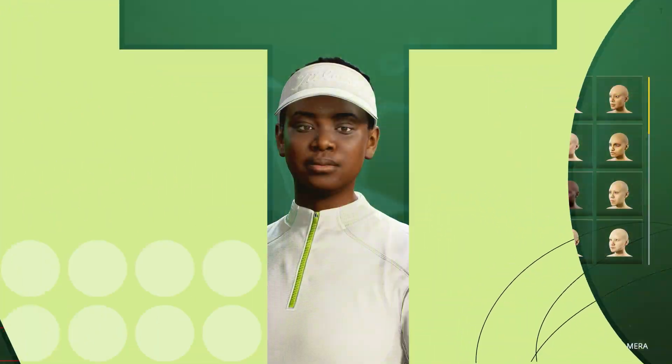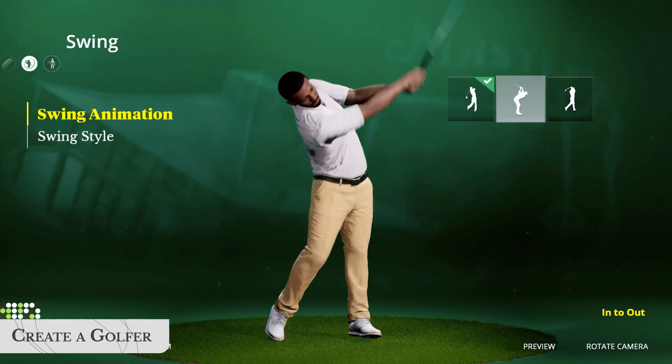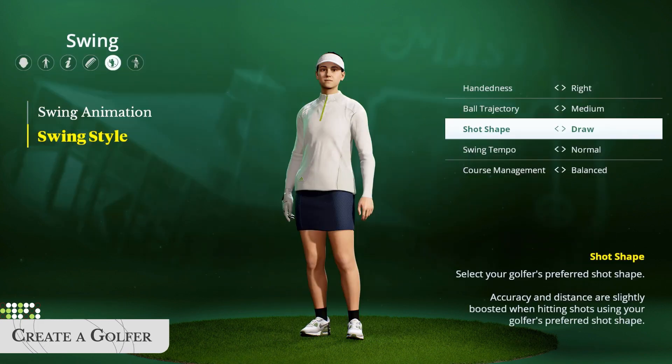To begin your career, create and customize a golfer. Choose a swing animation, swing tempo, preferred shot shape, and ball trajectory.